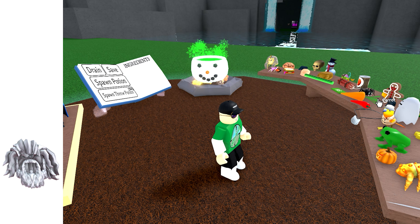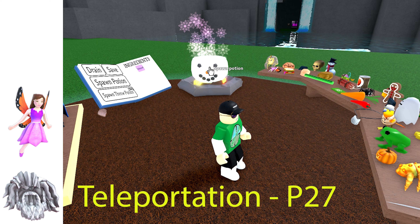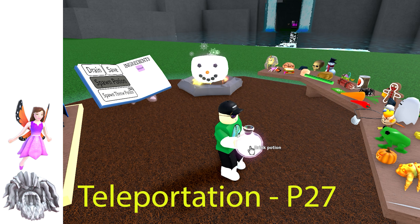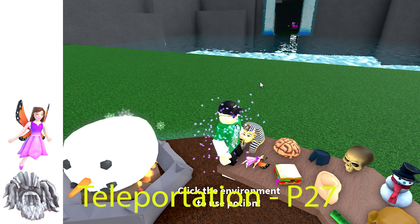If you use the fairy with the beard, you can get a really cool potion. It's teleportation — something we could all do with in our lives. You click the area you want to go to, and zap, that's where you go.